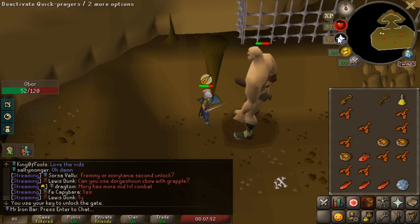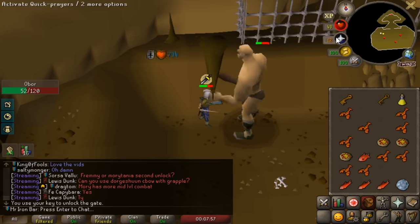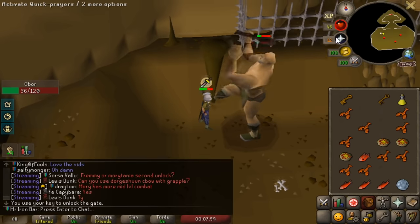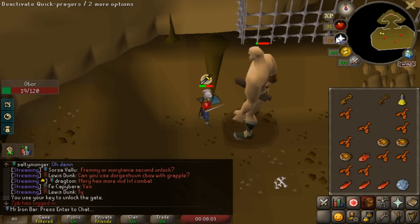That way I can unlock the actual region of Prifddinas and also unlock my 4th relic. We also have to keep up with the relics because eventually we definitely want that tier 6. The 4th relic is nice because we get the passive 12x XP which moves everything along. If you're looking forward to more PVM progress for this series, definitely give the video a like. Anyway, enjoy today's video.